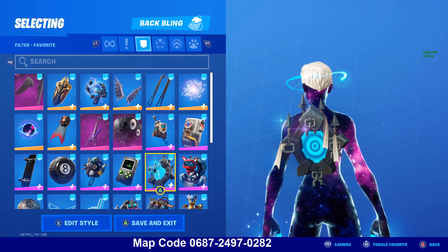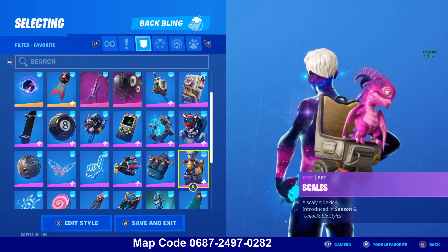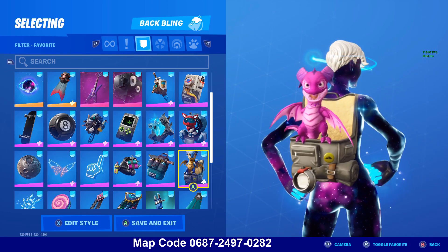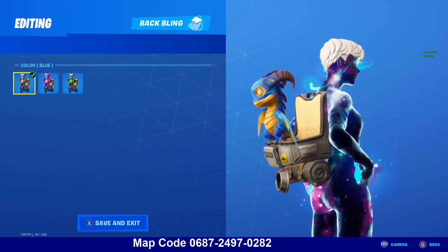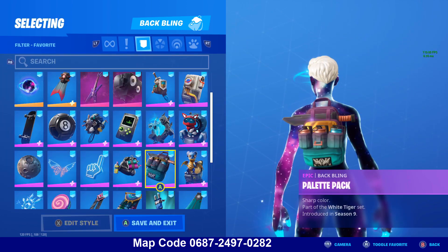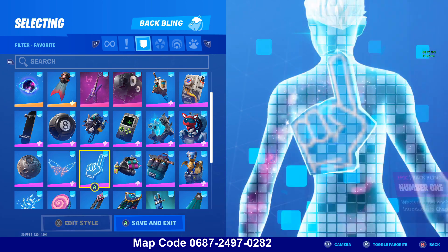Purple Ghost Portal would look good — blue and blue. Kaio — futuristic, good-looking theme. Scales — a bit of a stretch. The Palette Pack looks really good. The Paint Pack also looks really good.